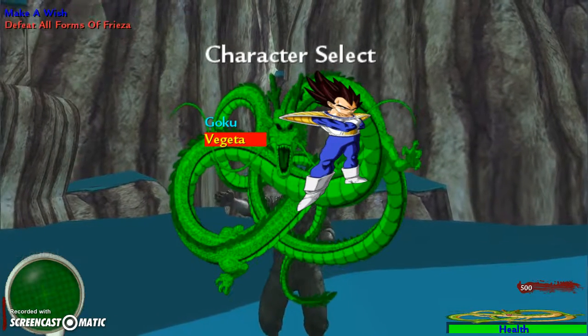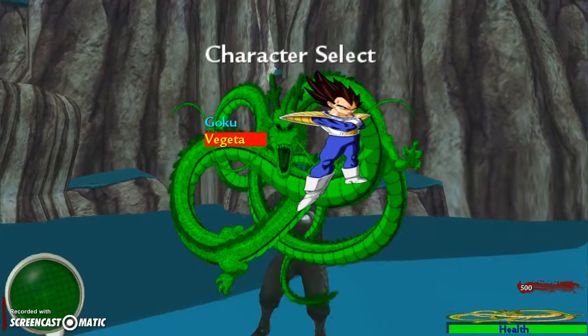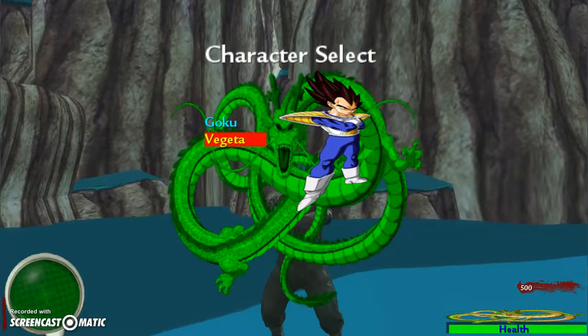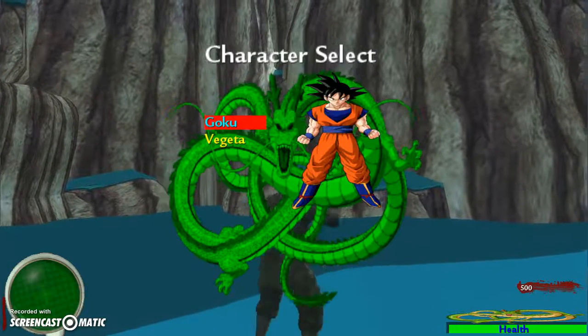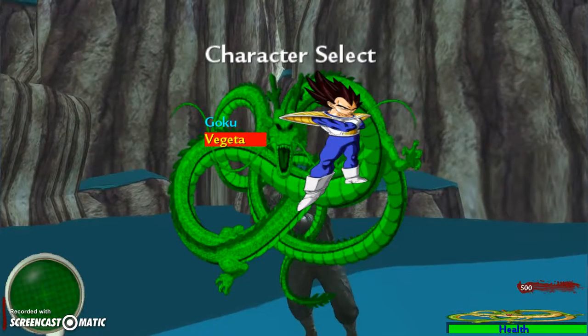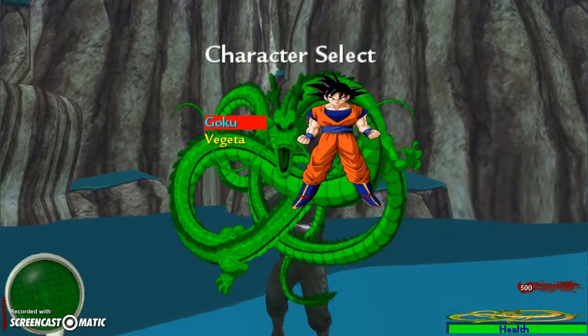All the bad guys I'll probably make a thing where if you actually complete the game and do all the Easter eggs, you get to make a wish to unlock the full character select screen. Other than that, that's it — just thought I'd show the character select screen and show you what I got going on with it. Leave your comments, let me know what you think.